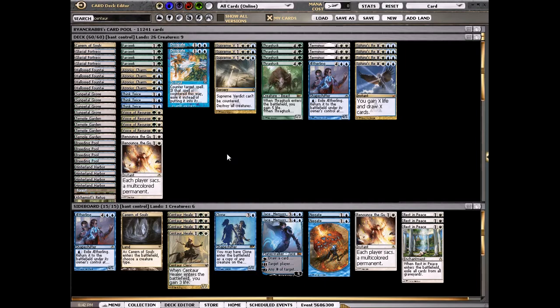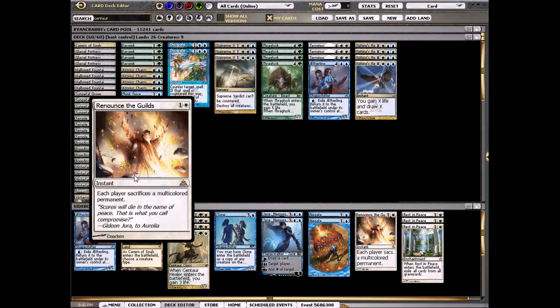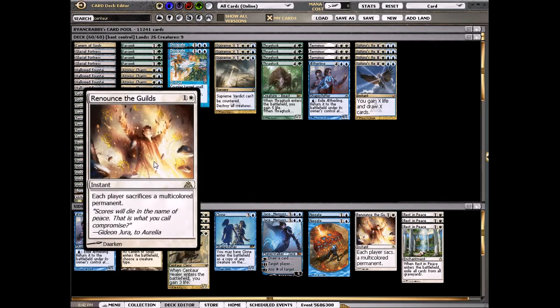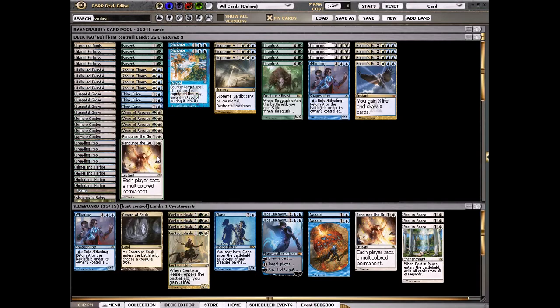Against aggro we just want to buy time until we can grind them out with wrath effects and Thragtusks and then eventually draw Aetherling and kill them. I really love Renounce the Guilds — even though it does kill our Voice of Resurgences and our tokens, it's still really good. It kills a lot of problem cards like Obzedat or Sire of Insanity, and also kills Boros Reckoner. It's not really ever dead — usually every deck has some kind of targets for it. I really like that a lot, even though it doesn't synergize with Voice too well.